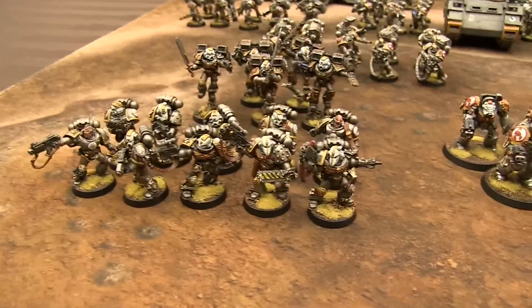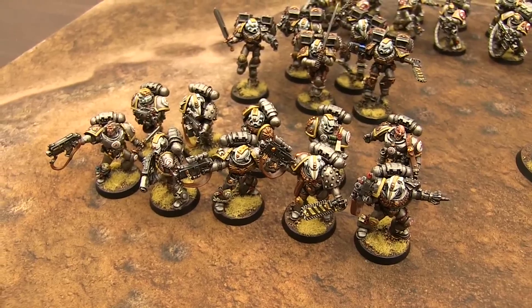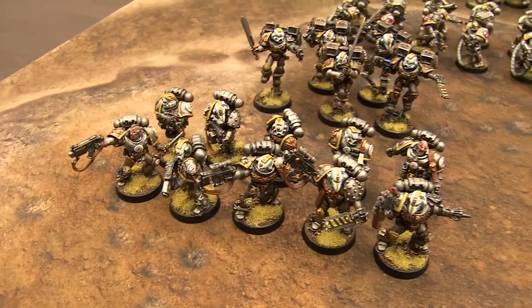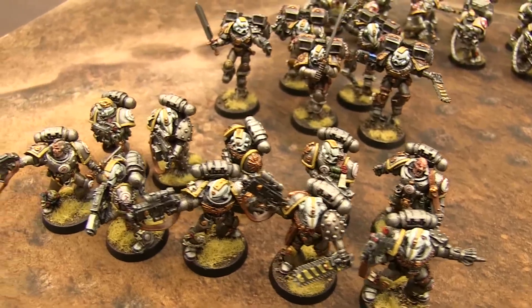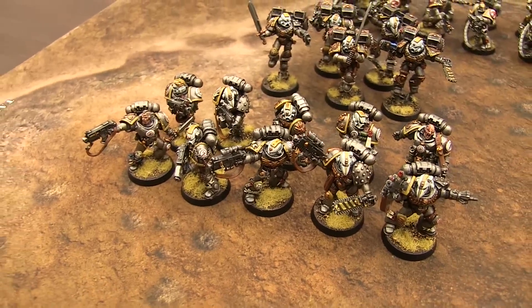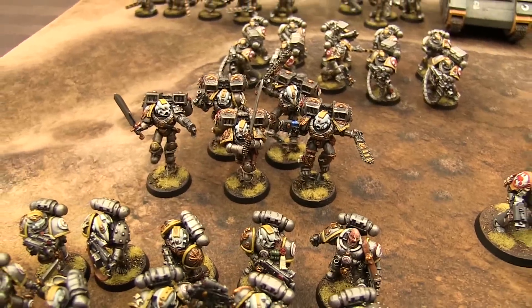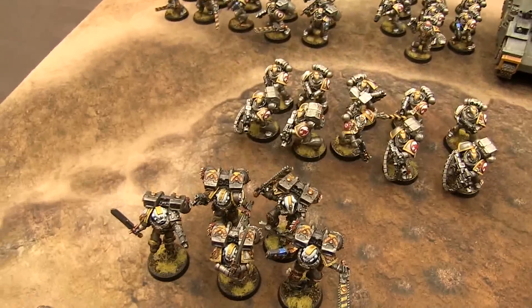From the first company element we also have a full unit of Red Scorpion veterans — the Sternguard veterans. There's some cool conversions in there because these guys are supposed to be Tyranid fighters. I used the old Tyrannic War Vets miniatures and converted them to be cool Sternguard. There's some Sternguard, some cargo pits in there, and of course a Sternguard sergeant. We've also got a unit of Vanguard Vets — five with relic blades, chain swords, plasma pistols, power swords, stuff like that.